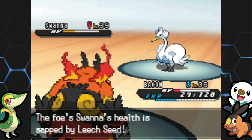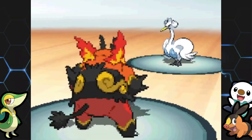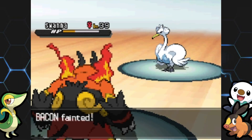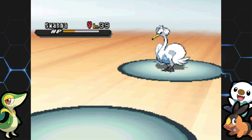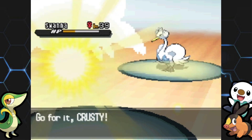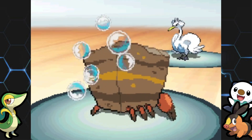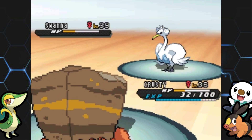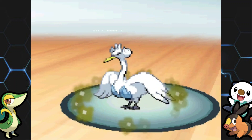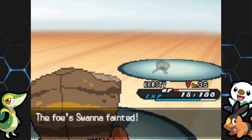This is actually a perfect range of health for Swanna because she's not going to use a Hyper Potion here. Emboar goes down, but now I can bring in Crustle. I'd rather it go for Bubble Beam than Feather Dance. As long as we don't miss Rock Slide, we should be good. Nice — we were able to whittle it down and take it out with Crustle. If you have an Electric-type, you won't have many problems with Swanna since it's quad weak to Electric.